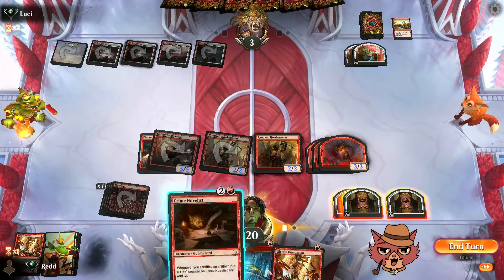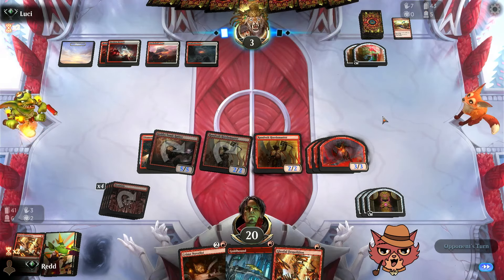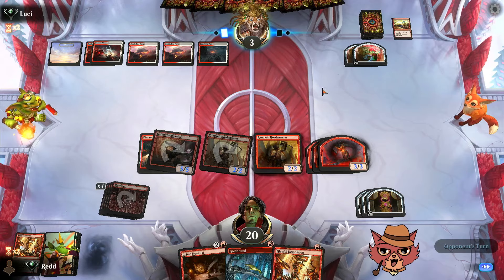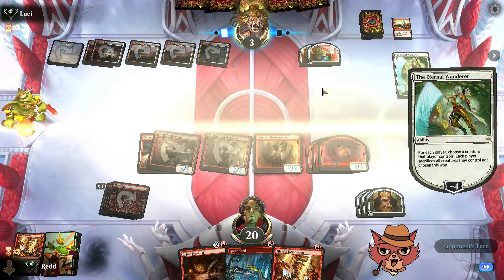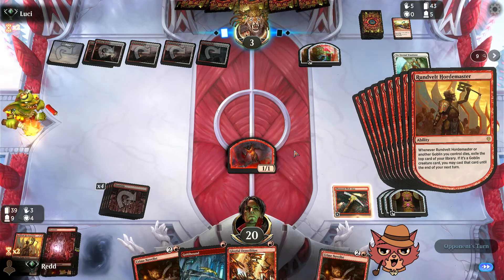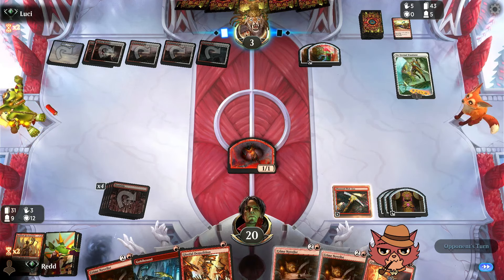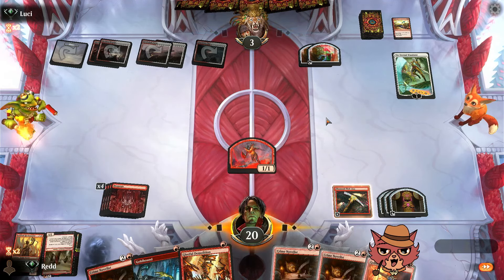Down to three life for the opponent. We keep everything in hand anticipating another board wipe. If it's a Depopulate instead of a Sunfall, these Hordemasters are going to pop off — we'll see so many cards off the top if they wipe this board, hopefully a bunch of goblins with haste. Opponent goes minus four with Wandering Emperor — we get to keep one of the 1/1s. We might end up decking ourselves with Hordemaster this game.